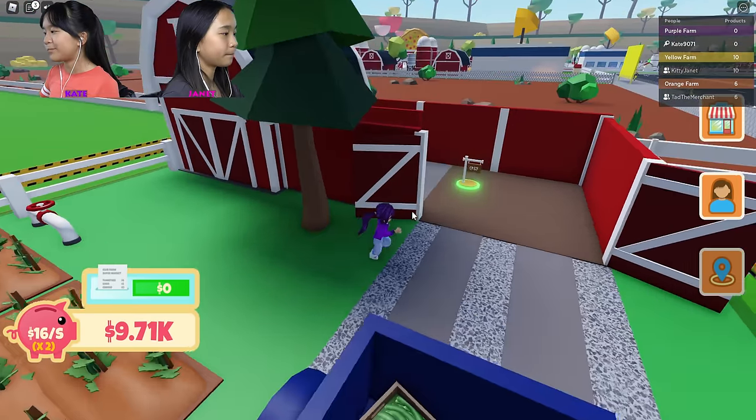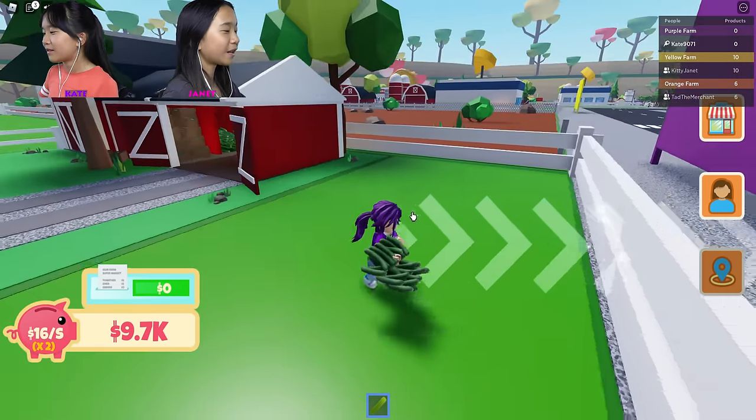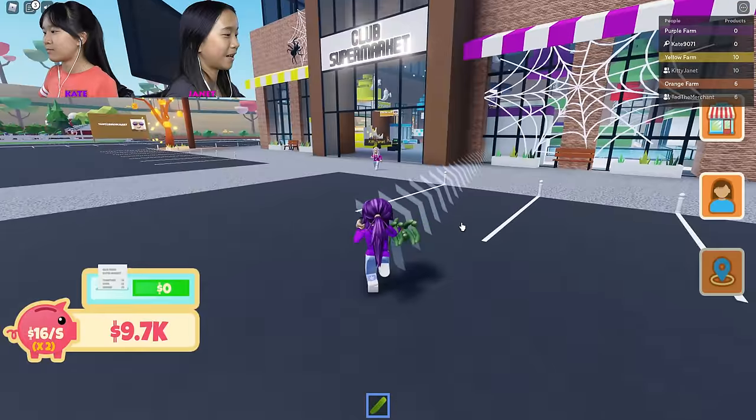Oh another wall and another barn — oh okay, roof! It's so pretty. Roof goods — oh I got my cucumbers! Yay! Now you have to come over to the club supermarket and sell them.